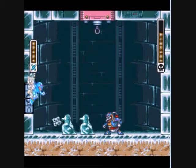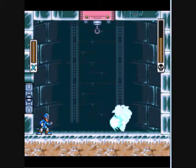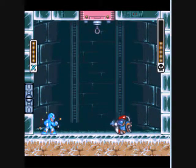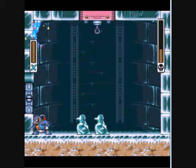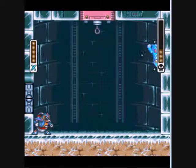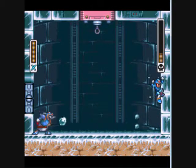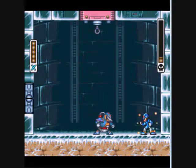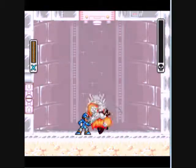Yeah, his moves are just really slow and easy to predict. Die, bitch. If he goes back, that's your cue to climb on a wall, because either he's gonna be doing his chill breath — at which point if you're too close you're obviously going to get hit and get frozen — or he's going to start sliding. And if he jumps, typically his jump is just too slow.